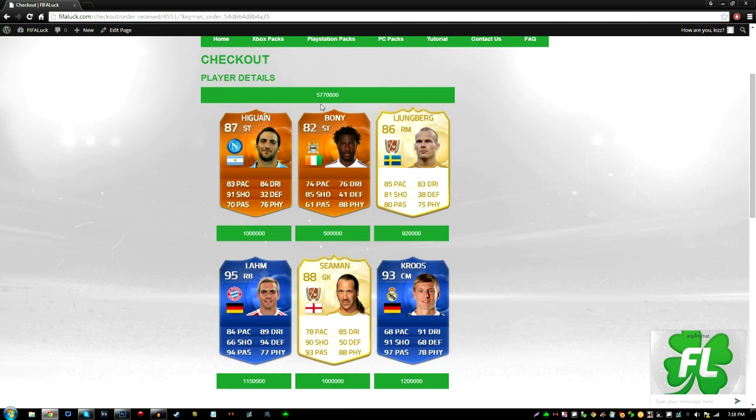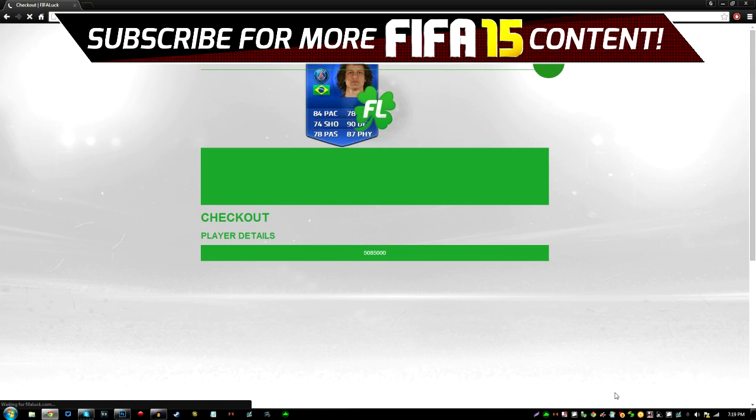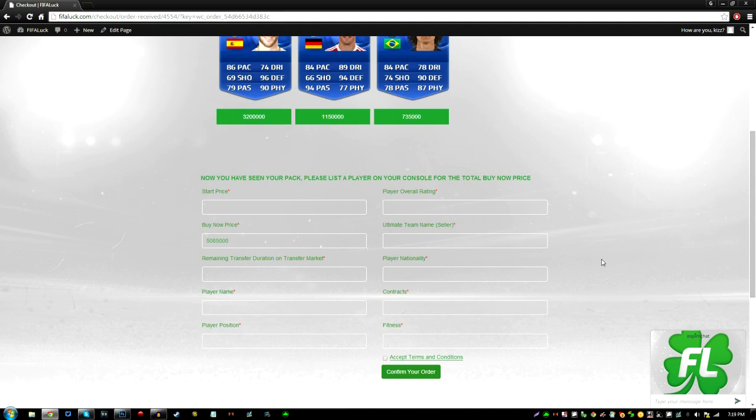The next pack I'm going to open is the full Team of the Year pack — you get 3 Team of the Years. The pack is open: we got Ramos, Larm, and Luiz. That's actually a sick pack — I made my money back. Ramos is 3 million, that's like packing a Ronaldo or something. Larm is 1.1 mil, and Devin Luiz is 700k. Very happy with that.